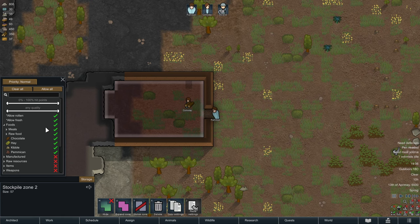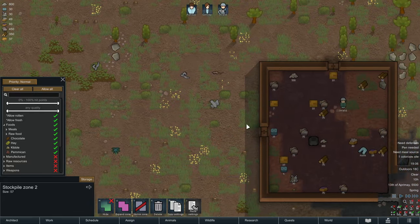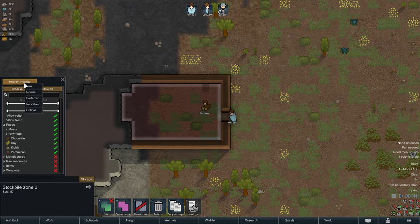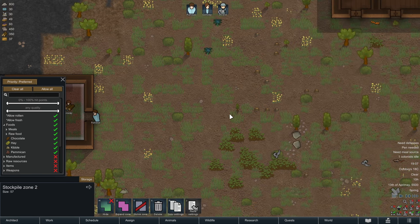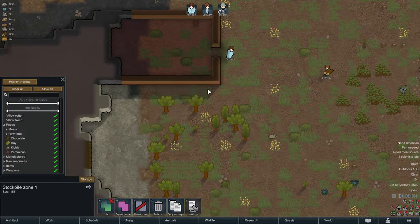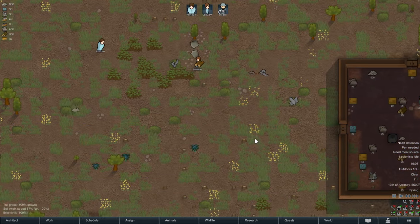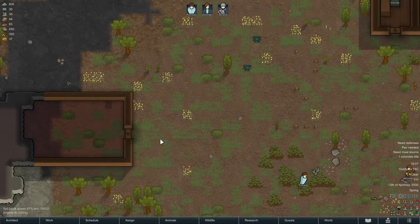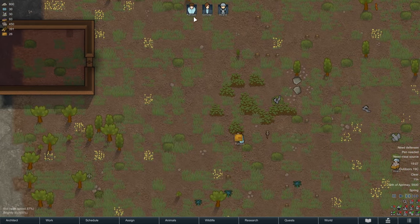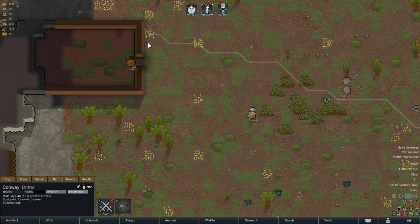We want all the foodstuff stored in here, so we checkmark that. To make sure foodstuff is not going to be stored elsewhere, we're changing the priority of this zone from normal to preferred. The game will now always check if any foodstuff stored somewhere else ought to be moved over here instead — that's exactly what we're after. When mousing over the area, there's still some roof missing, but Conway will be on it in a second.